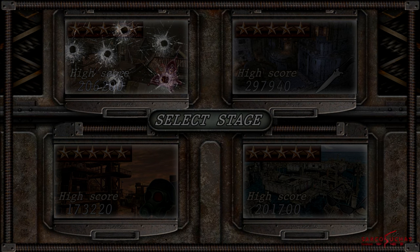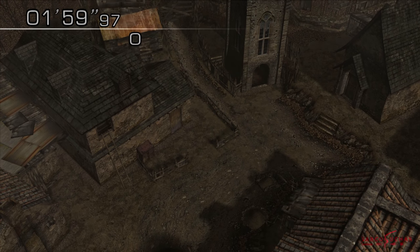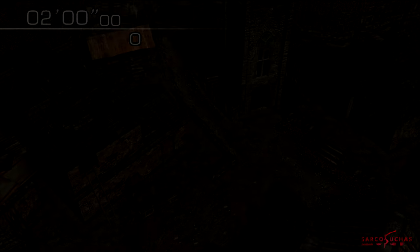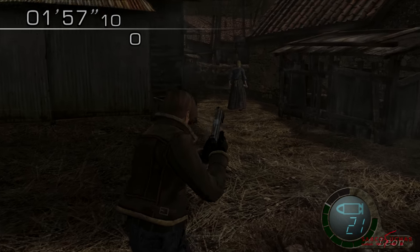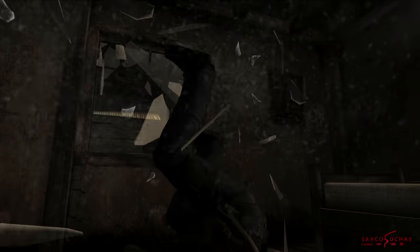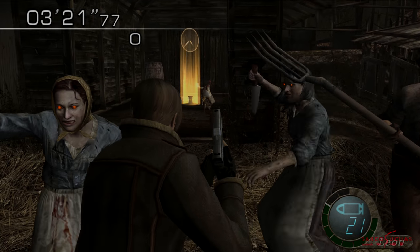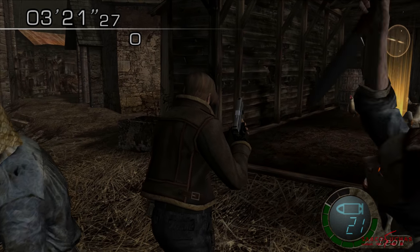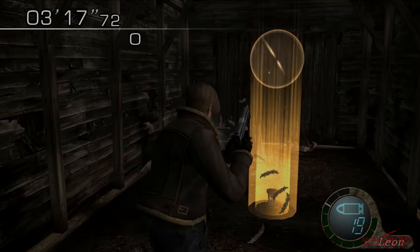We'll start where RE4 begins: The Village. If you haven't seen my spawn guide for this map, you need to know that in order to spawn all the enemies and get the spawning working correctly on the 60fps versions of the game, you need to start next to the tower. Quickly run to the window on the left, jump through and grab the timer. If you've done it fast enough, these enemies on the right will have appeared. If not, you need to restart. From here it's time to gather supplies.